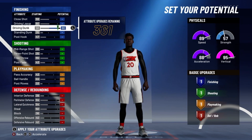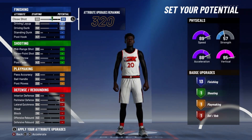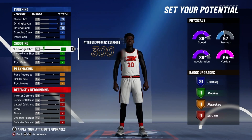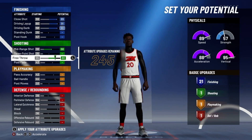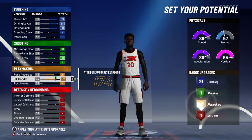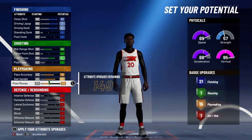For finishing, max out your driving dunk, your driving layup, and your close shot — and you'll get 21 finishing badges. For your shooting, max out your midrange shot and your free throw. For playmaking, max out your pass accuracy, your ball handle, and your post moves, and that'll give you 15 playmaking badges.